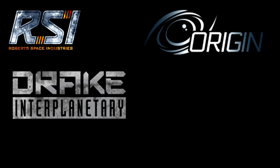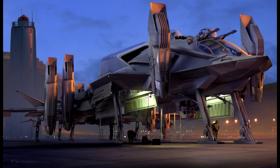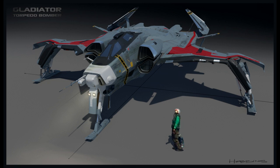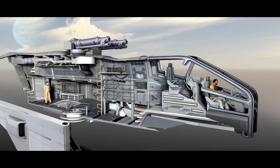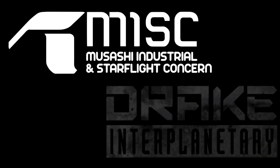Ships have different looks, different jobs that they perform, different armaments, and they're all made by specific companies. These companies have different traits for the design and look of their vessels, what they're meant to do, how customizable they are, how sturdy they are, or how big they are. I wanted to go through these company by company. We're going to be covering two companies in this video: the MISC Company and Drake Interplanetary.